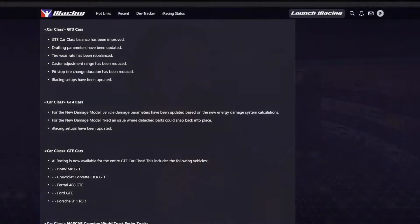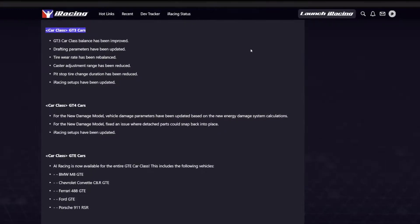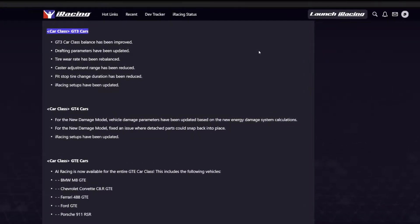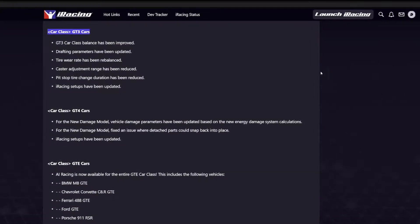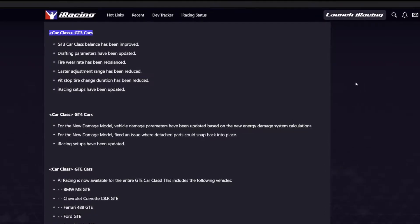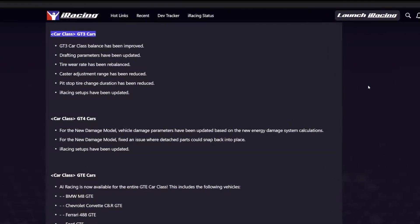Moving on to the GT3s, a slew of updates across all vehicles as well. In addition to class balance improvements, drafting parameters were updated, tire wear rate was rebalanced, and caster adjustment range has been reduced. Also, pit stop tire change duration has been reduced — I'm not sure how much of an impact that will have on daily races, but probably more of a thing affecting endurance races.